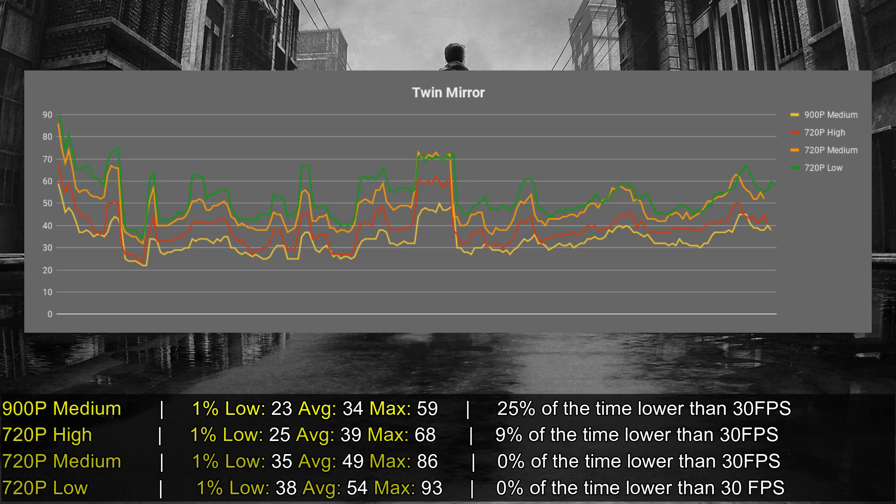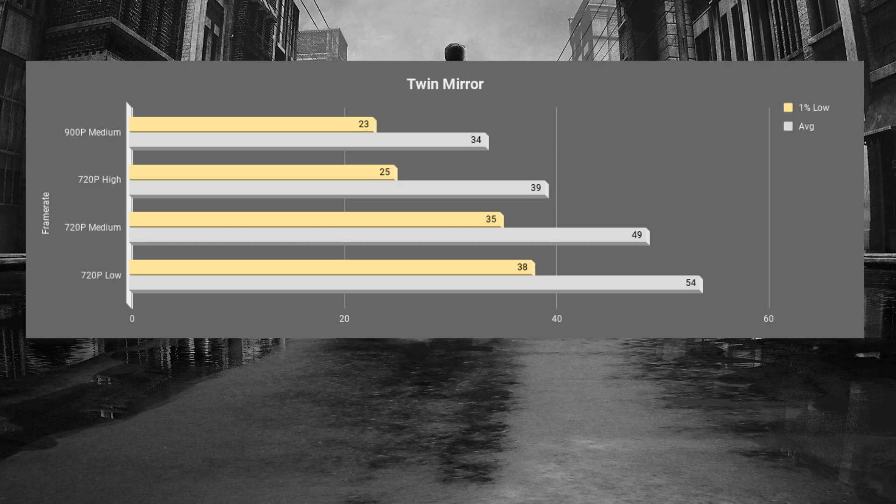Looking at these results, at 720p whether you go with median or low, you can expect an experience above 30 frames per second. If you go with 720p high settings, you can start to notice some dips under 30 frames per second, so that's why I decided to go with median settings, despite there being some nice visual changes from median to high.